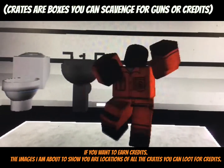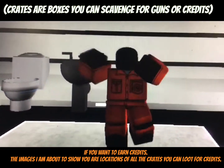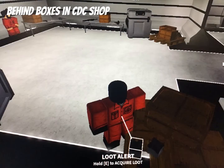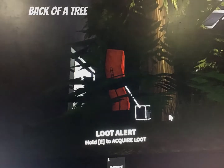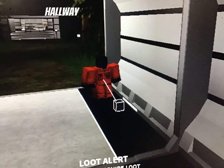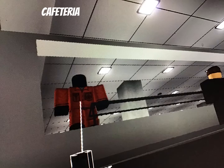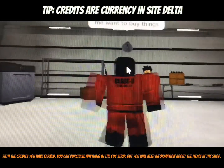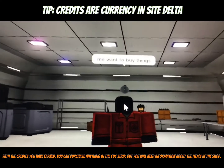If you want to earn credits, the images I am about to show you are locations of all the crates you can loot for credits. With the credits you have earned, you can purchase anything in the CDC shop, but you will need information about the items in the shop.